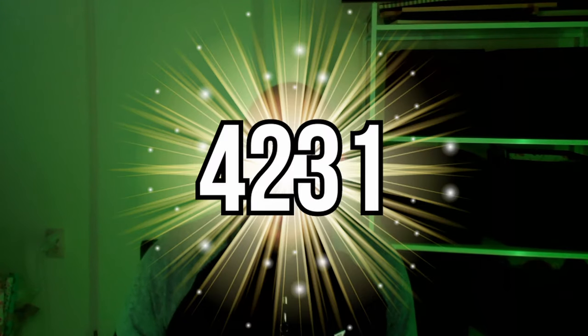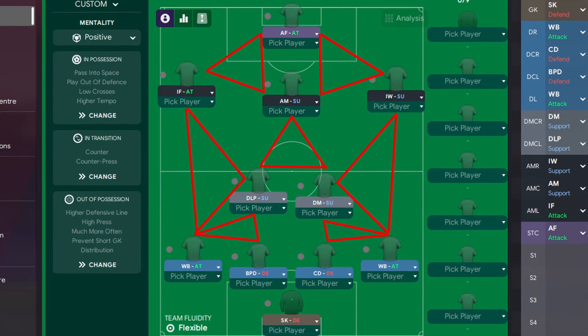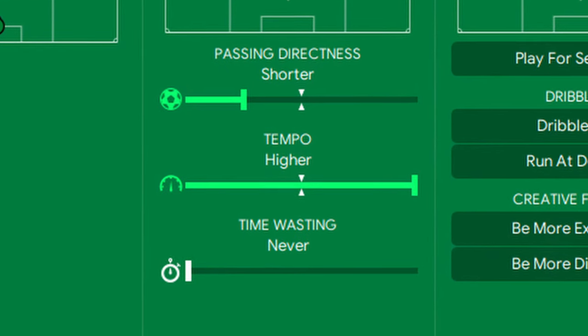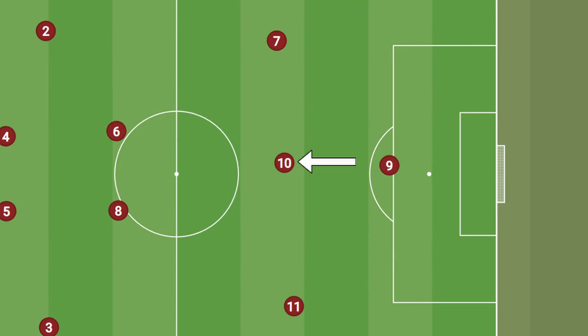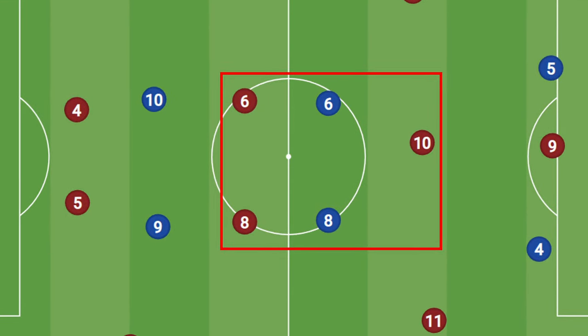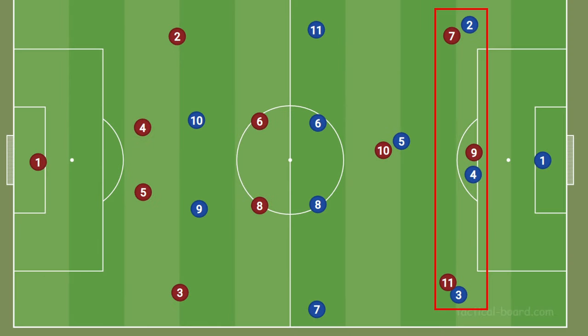But this formation really shines when it's attacking. The 4-2-3-1 creates triangles between the players all across the field, facilitating quick and short passes that can break any press. Furthermore, the extra central attacking midfielder can help create central overloads. This could lead to the situation where one of the opposition centre-backs would have to step in, leaving the three attackers one-on-one with their defenders.